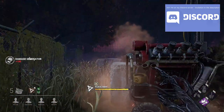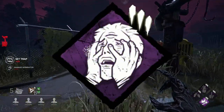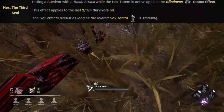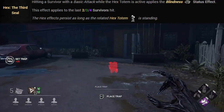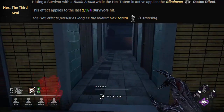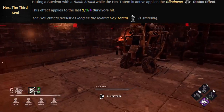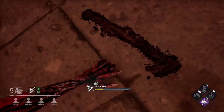Let's start with the Third Seal. This perk applies the blindness status effect when you hit a survivor with a basic attack. The effect applies to the last 2, 3, or 4 survivors hit, depending on which level you have. The blindness effect basically impairs all aura reading ability of the survivors, temporarily disabling it until the survivor has cleansed that Hex totem.